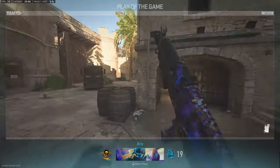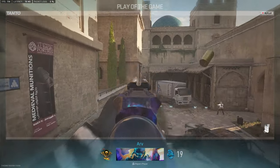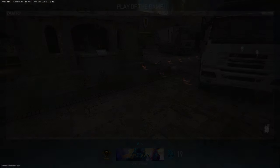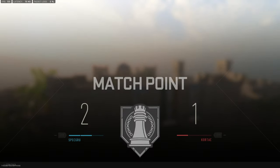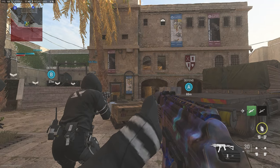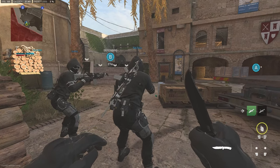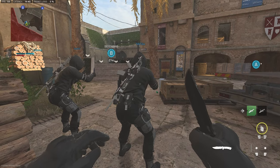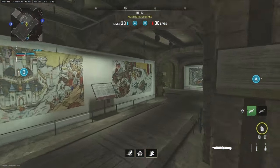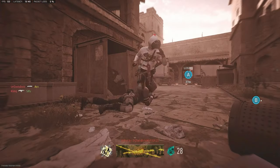I definitely got play of the game that round — take out this guy, it was a clean clip. I was really disappointed we didn't manage to win. Maybe I could have got on the hill and got the sack, but honestly I was really feeling myself. The better play probably would have been to stand on the hill, but I still fried so we'll take it. I'm sure the comments will let me know how much of a kill whore I am and how I should be playing objective.